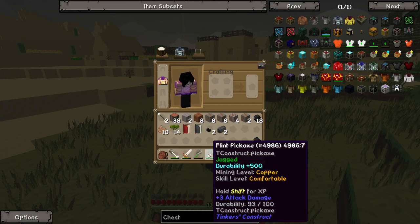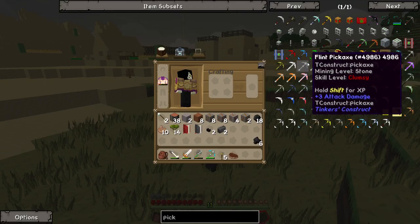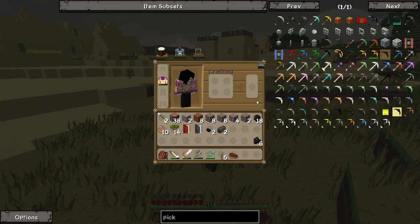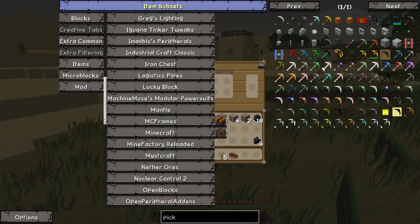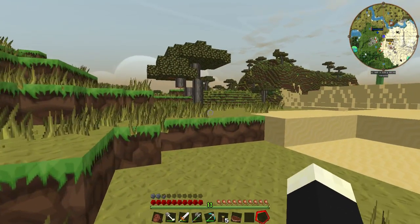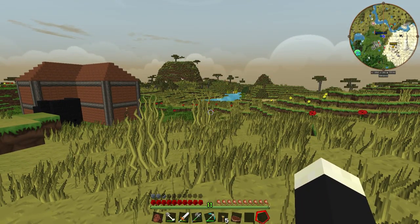Pretty much with the pickaxes and stuff, with your tools, you level them up. You've got your iron pickaxes, your flint pickaxes — you have to create the stuff for the iron pickaxe and then put it onto your flint pickaxe. It's a mod called Iguana Tinker Tweaks. What that allows us to do is level up our pickaxes — it's a way to learn Tinker's Construct by playing.